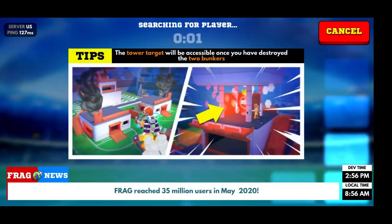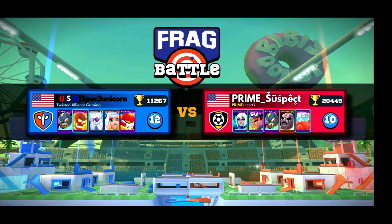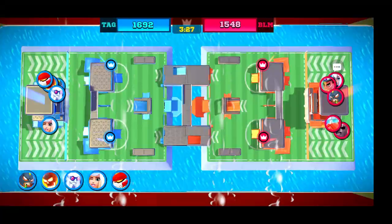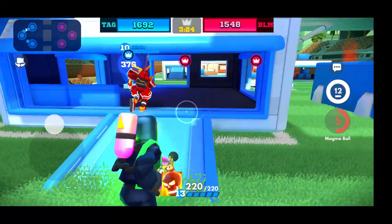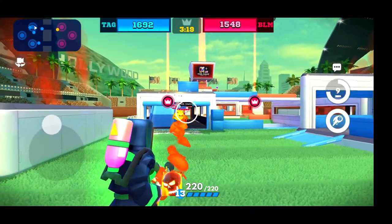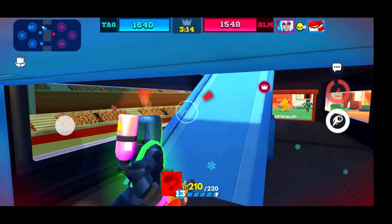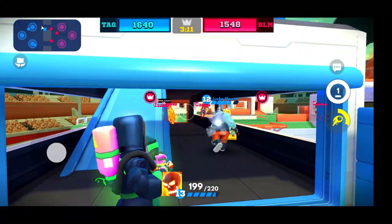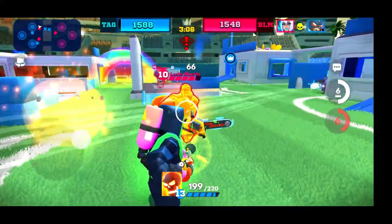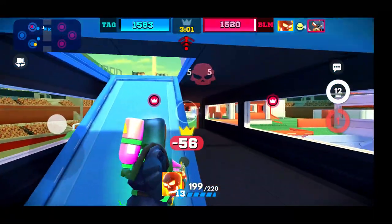We're going to hop into another match here. This time I'm going to let him kill my Volcano off the rip and give him the offensive push. Pre-firing this channel again because Volcano damage is huge. There's the ultimate ability — big damage from the alt.